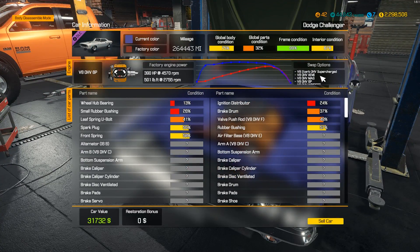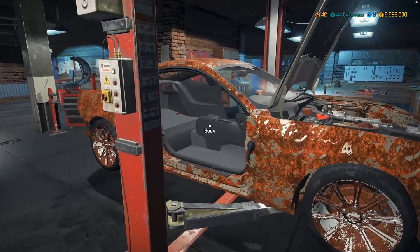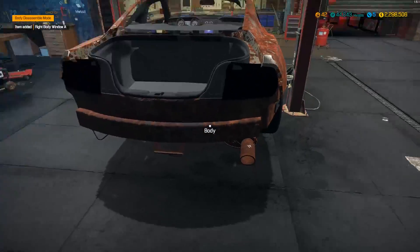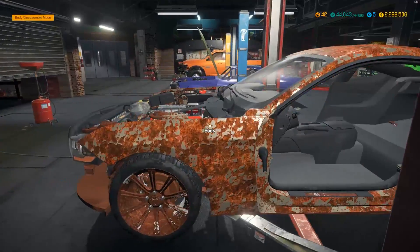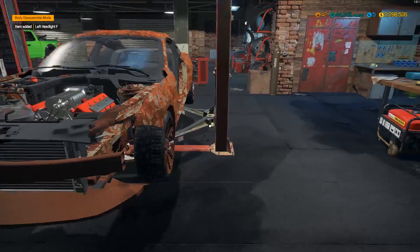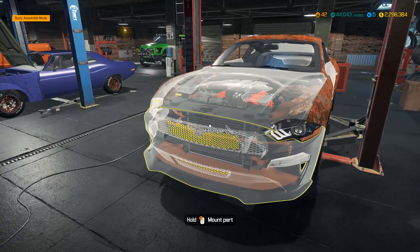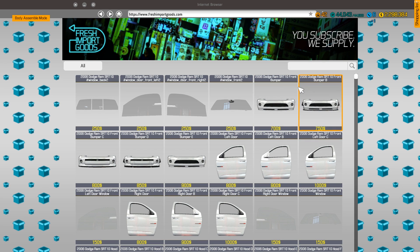All right, enough looking at numbers — let's get to it. We're going to do body, suspension, interior and exterior today, also exhaust. I can pull off the left headlight here — it might be an expensive fix. We're going for the 18-plus only community cars section.